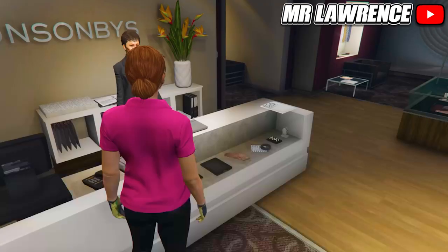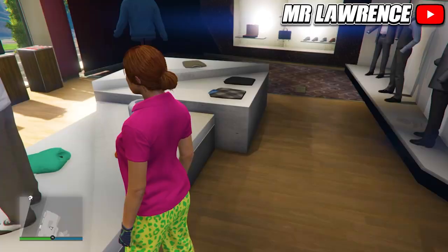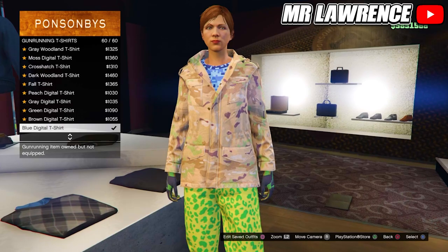Now go to the pants section, sport pants and equip the first one again. Then you will need to go to the tops, work jackets and equip the peach camo closed field. Now go to the gun running t-shirts and equip the last one. Save this outfit in your next empty slot.